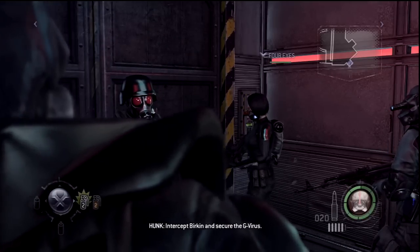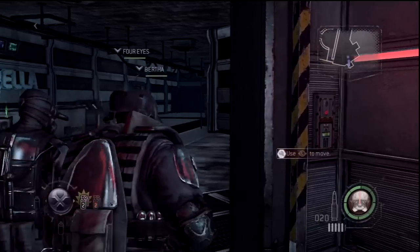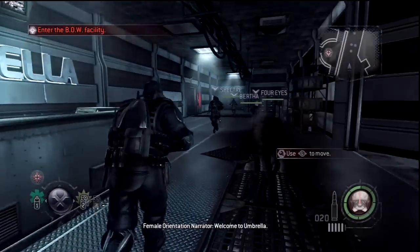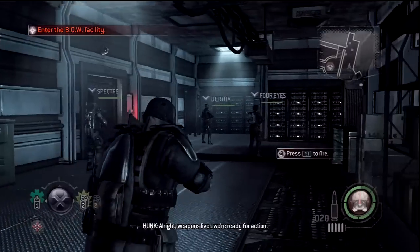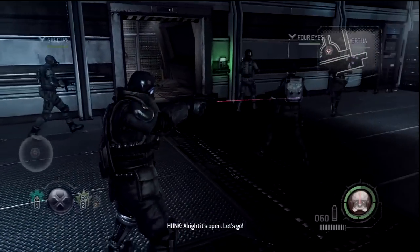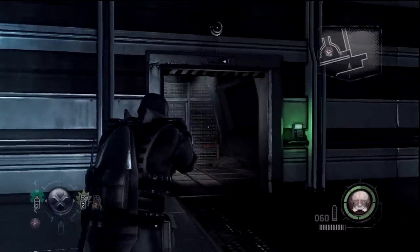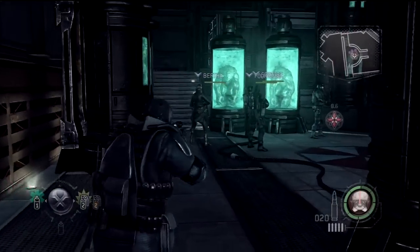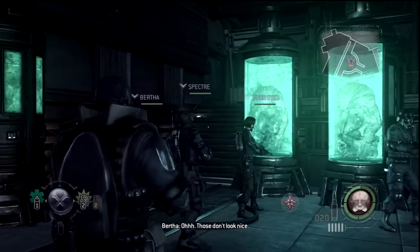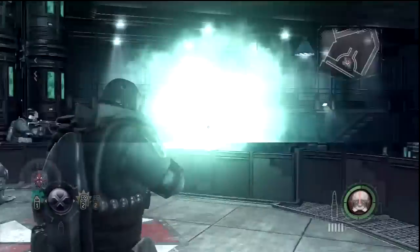I'm just gonna have fun with it and see what I can do. We're grabbing this — welcome to Umbrella! Look at that, I'm like a boss. Which way are we going? Alright, let's go this way. I'll switch guns. Oh look at those guys. Oh, those look nice. That's kind of bright — oh, here we go, here's some action guys! Get to cover.